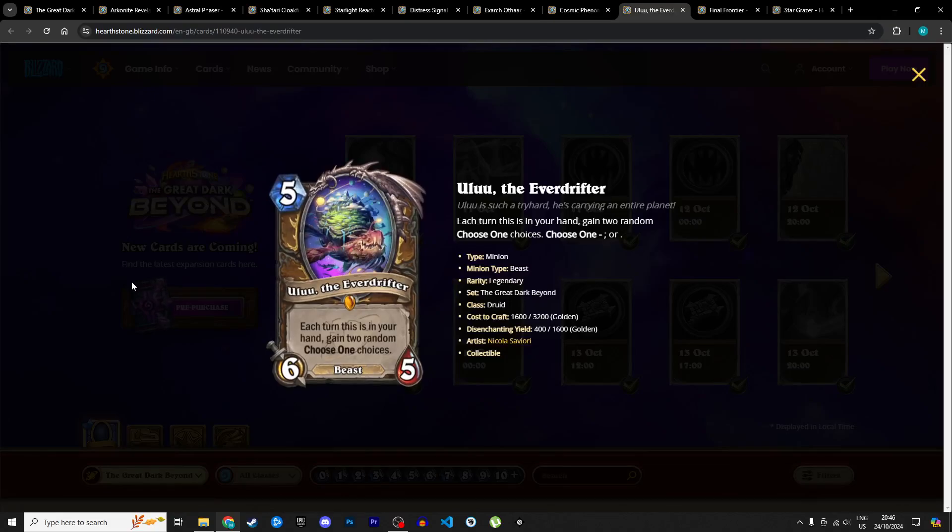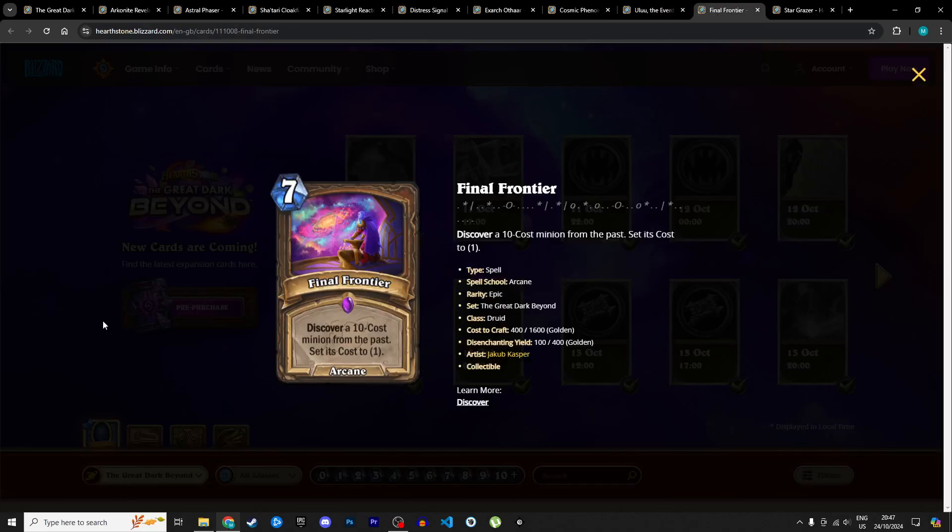Next is another Druid legendary: Ulu the Average Rifter, a 5 mana 6/5 beast. Each turn while it's in your hand, gain 2 random Choose One choices. When you play it, those choices become its battlecry. This is more on the fun side — it's not consistent since the choices are random. The stats aren't bad for a 5-drop, and the Choose One effects could be beneficial, but you can't rely on them. On average it's not a bad card. I'm giving it 3 stars in Standard and 2 in Wild.